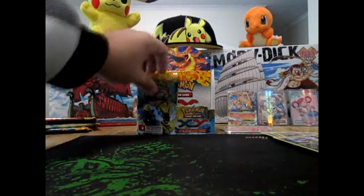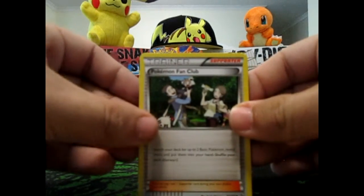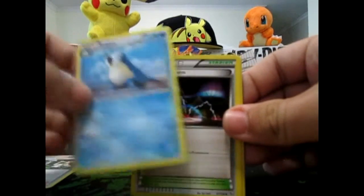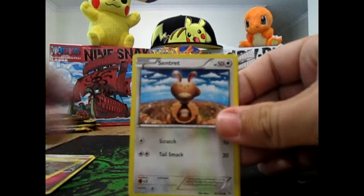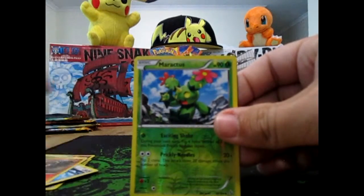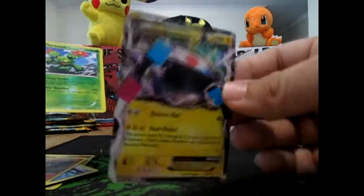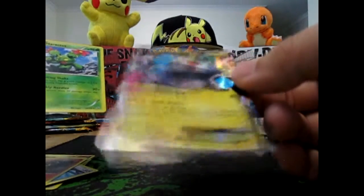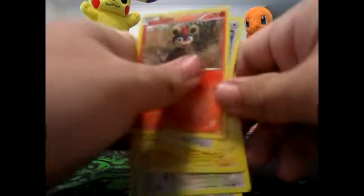Now pack number five — oh yes! What?! Celia, Magnetic Style... I can see it. Pidgey, Flabébé, Helioptile, Dedenne, Litleo, a Reverse Maractus, and a Magnezone EX! That's cool — we don't actually have a Magnezone. Many people hate it, but hey, you gotta have it eventually. So that's awesome — that's our fourth Ultra Rare in this box, which is more than our last one.